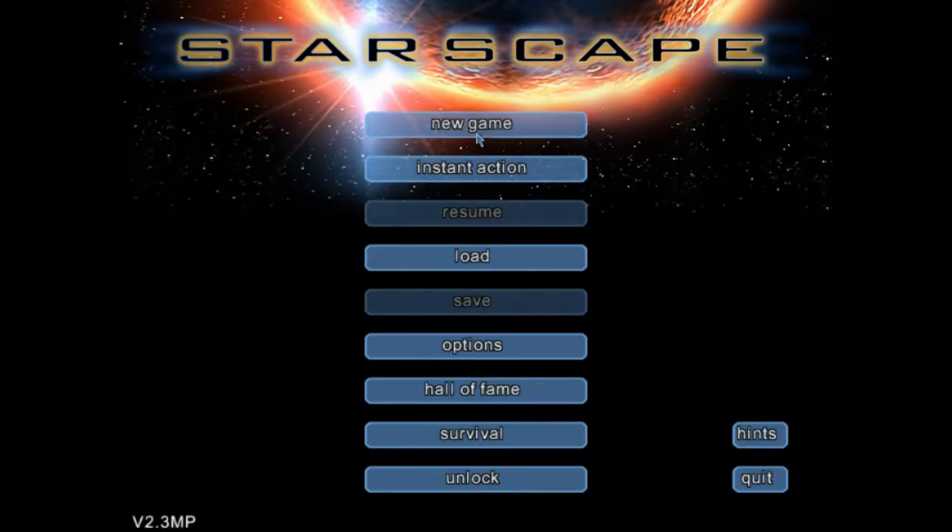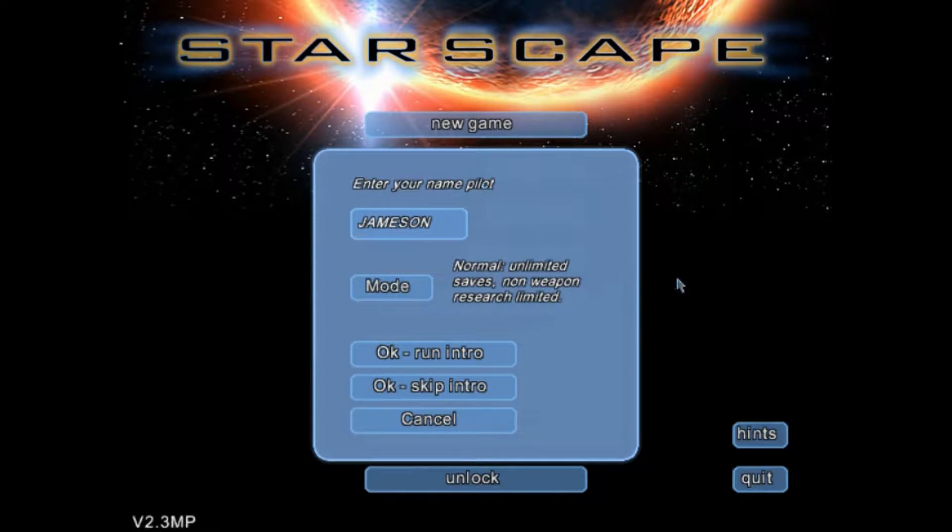So we're going to go with a new game. I'm going to skip all the cutscenes - I just want to show you the gameplay. We've also got mode type: Hard saves lost on custom ship death, Easy with unlimited saves. We'll go with limited research and skip the intro.